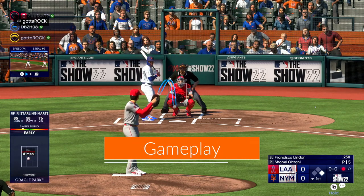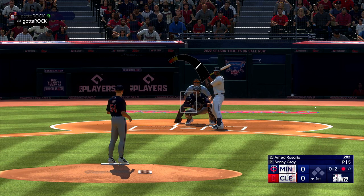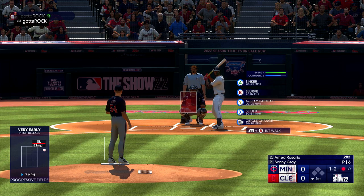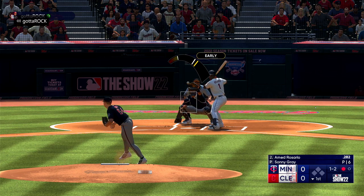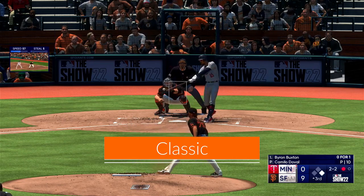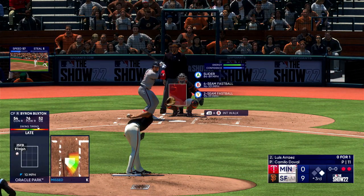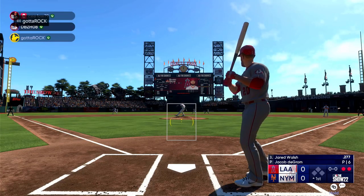First things first, the game plays exactly like The Show 21, and that is not a bad thing. The game is smooth as silk and is the best baseball sim out there. Even if you're not a fan of the pinpoint pitching using both analog sticks, the game also gives you the option of classic mode where you're basically aiming where to throw the ball and then pitching. The game is even more accessible and really leaves it up to the player to decide how they want to play and just enjoy the game. This does leave the game with an easy-to-start approach, but lets you know when you're ready — the harder level is there, but only when you're ready.